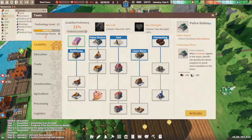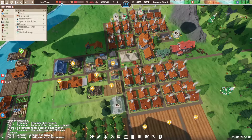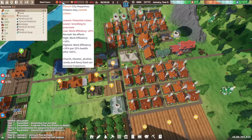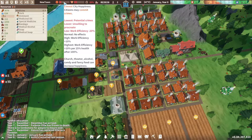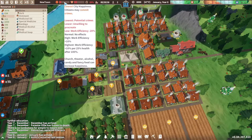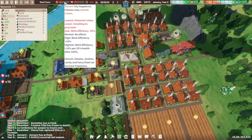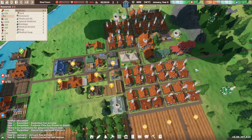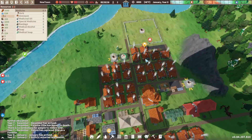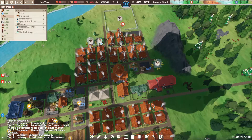Maybe we should build the police station first. Citizens can commit crimes — I was afraid of that. They can also become unwilling to procreate and stop making new citizens. We just need to work on making them all happy. At least they're building things now.